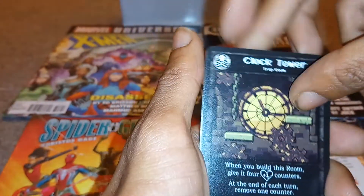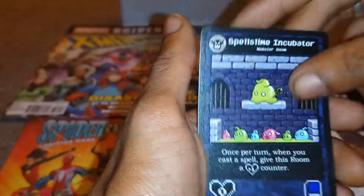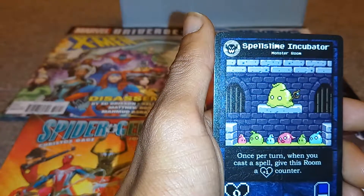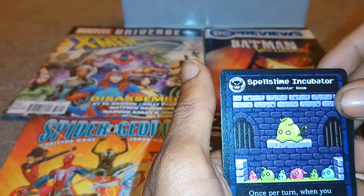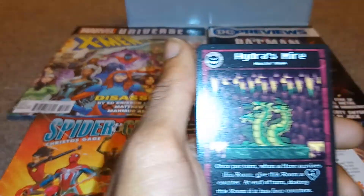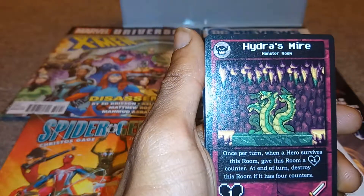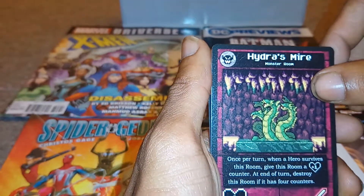We then have another clock tower, followed by a spell slime incubator — once per turn, when you cast a spell, give the room a one plus heart counter. Followed by hydra's mire — once per turn, when a hero survives this room, give this room a one plus heart counter. At the end of the turn, destroy this room if it had four counters.